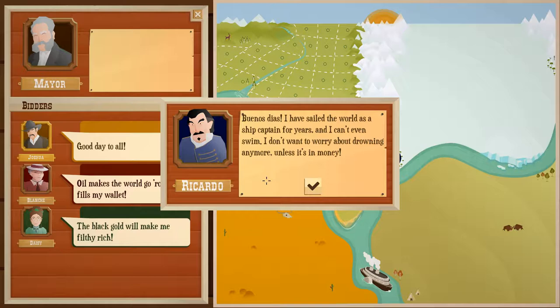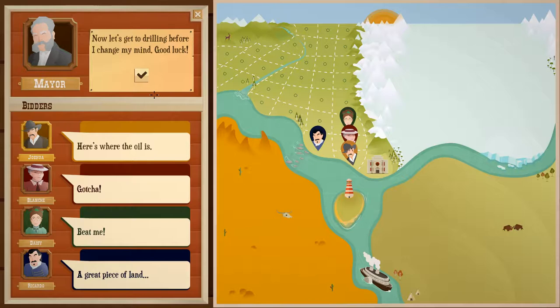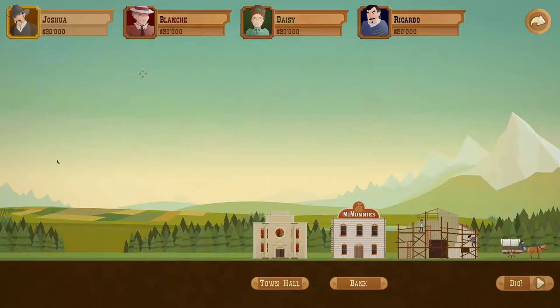'Buenos dias. I've sailed the world as a ship captain for years, and I can't even swim. I don't want to worry about drowning anymore unless it's in money.' He gives us land to start with — in the future we actually have to purchase it. And not only select which one we think will have oil, but also compete against the other ones, because they can outbid us if they so choose, and we can outbid them.